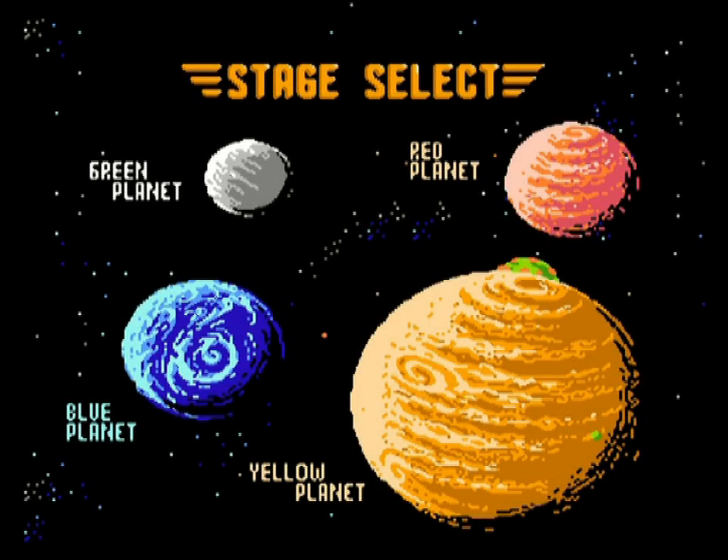Welcome back everyone to Let's Play Mario Hair. I am the Rack Shadow, and last time we managed to get through a pretty testing Green Planet footage. For an opening stage of a game, it's a little bit harsh, especially if you're not familiar with the game and its controls. We now have a choice of three planets still to clear: the Blue Planet, Red, and Yellow.